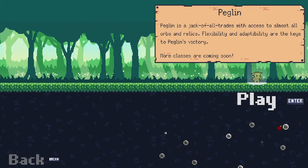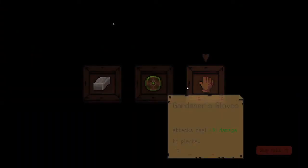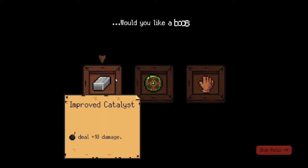Hey, welcome back to Peglin! Peglin is a jack-of-all-trades with access to almost all orbs and relics — flexibility and adaptability are keys to victory. There's more stuff coming soon. It's on Steam, it's cheap, it's fun, and you should check it out.